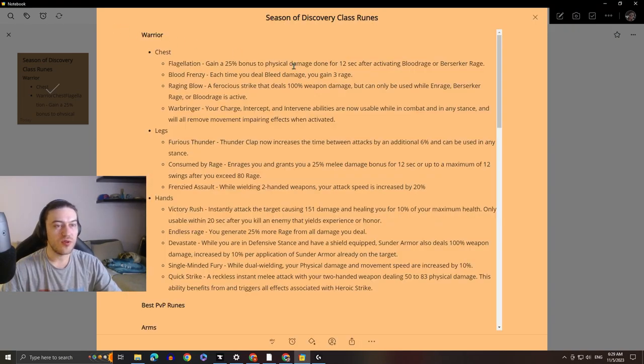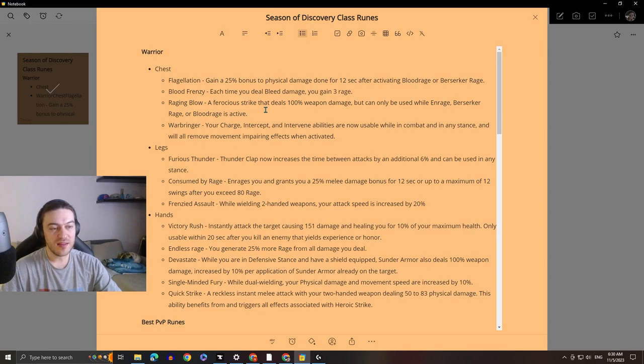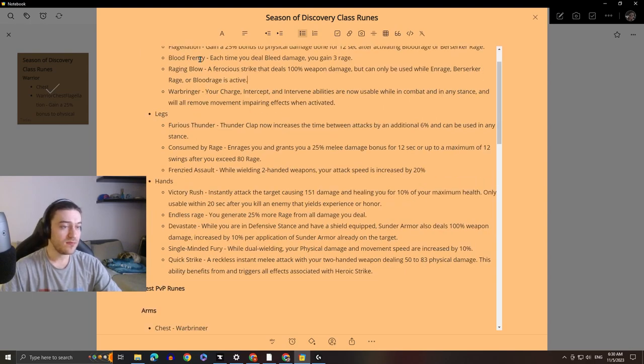For warriors on the chest piece we have: Flagellation — gain a 25% bonus to physical damage done for 12 seconds after activating Blood Rage or Berserker Rage. Blood Frenzy — each time you deal bleed damage you gain 3 rage. Raging Blow — a ferocious strike that deals 100% weapon damage, but can only be used while Enrage, Berserker Rage, or Blood Rage is active. And Warbringer — your Charge, Intercept, and Intervene abilities are now usable while in combat and in any stance, and will all remove movement-impairing effects when activated. This one is from the Wrath of the Lich King protection talent and was really overpowered back in the day — Blizzard had to nerf it so only Intervene would remove snares and roots. I'm really hyped about this one, and I'm pretty sure all warriors are too.